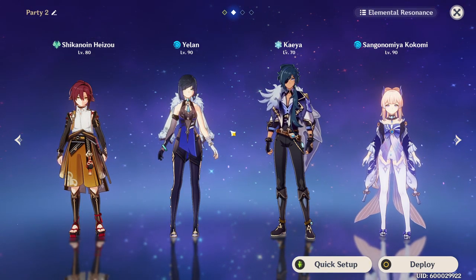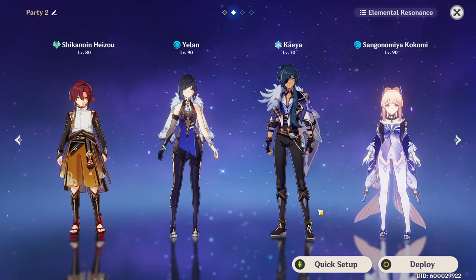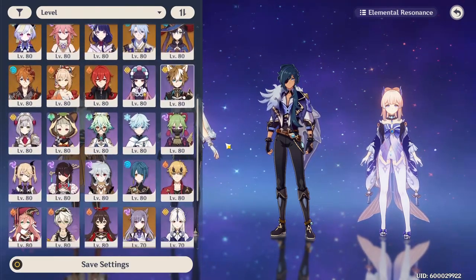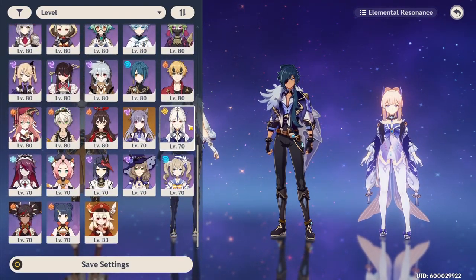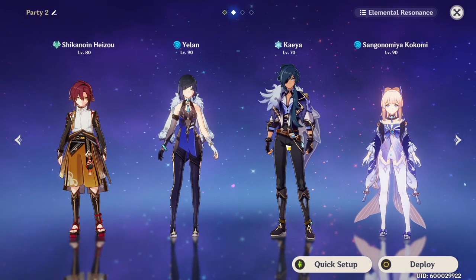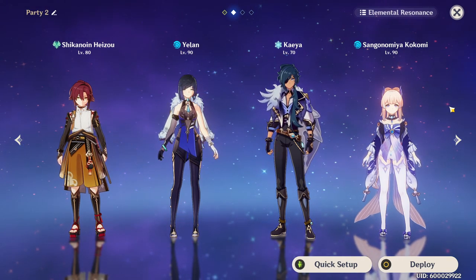One of the issues Kazuha often has is that his plunge attack shatters opponents, but Heizo doesn't shatter with his E skill or elemental burst, allowing you to keep up the freeze indefinitely. You can mix and match whoever you want for a freeze team — off-field hydro application with Yoimiya and Kokomi, plus Kaeya following around with his elemental burst. Or you could easily have Ganyu, Ayato, or Rosaria — all are going to be pretty good options to apply freeze however you can most efficiently do so.